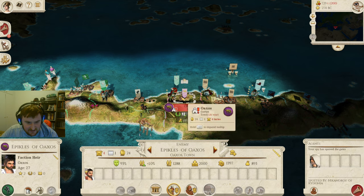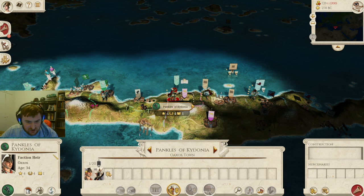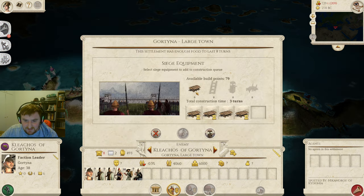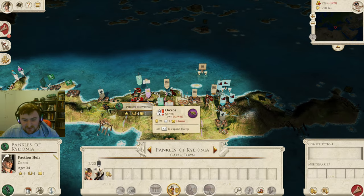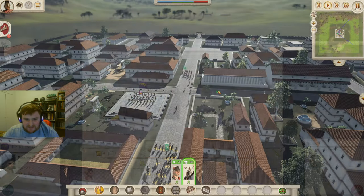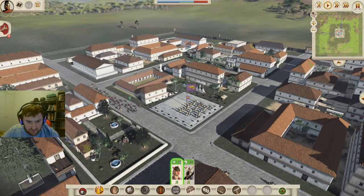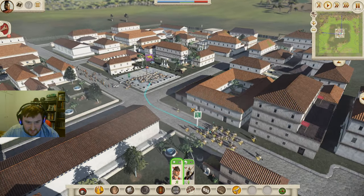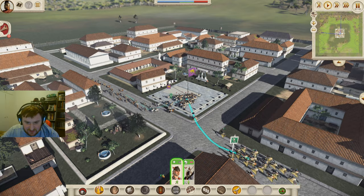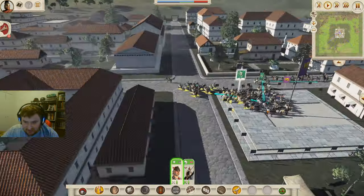It's a 25 General's Bodyguard, so I think we'll send these guys in as well and just charge them. Then the rest of you can go on to Gortina and get a ram. That'll be very nice, and we'll have taken those settlements in a couple of turns. Let's go on to Oaxos — it should be relatively easy. This time we're actually going to try and do it properly and attack from both sides.